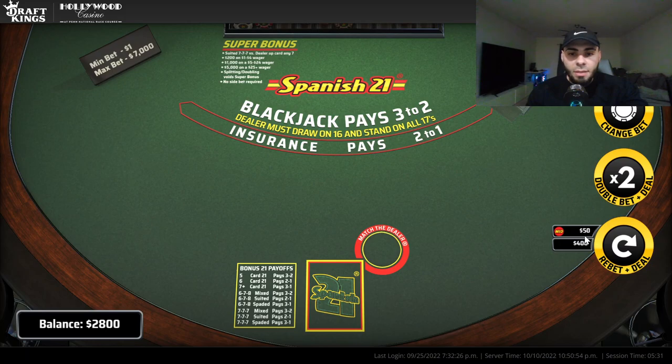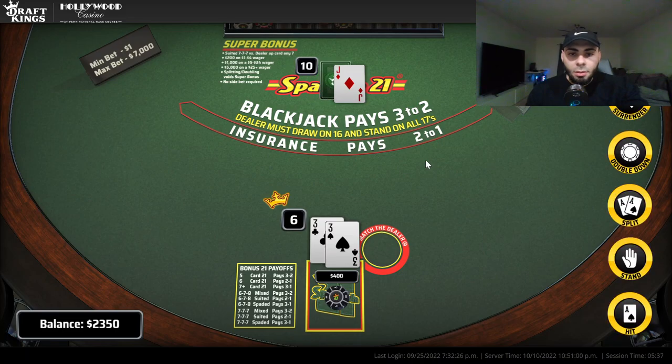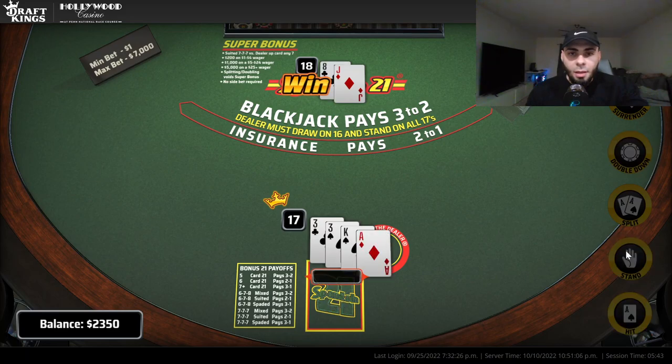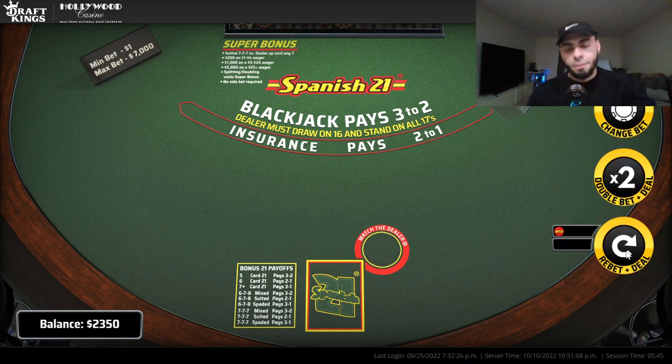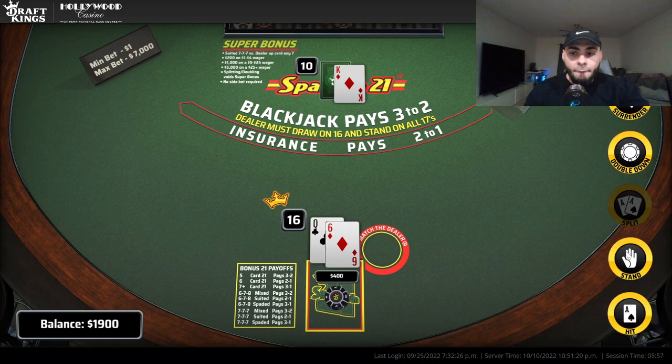I'm putting fifty dollars on that side bet — that was just a two to one payout. Almost a perfect pair — you know what I say about them pairs. DraftKings doesn't have perfect pair bets — BetMGM has perfect pair bets. I always hit all my 16s.